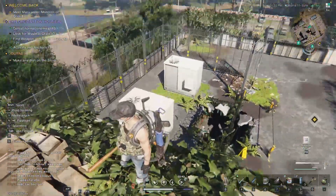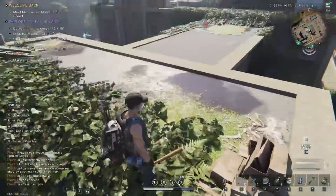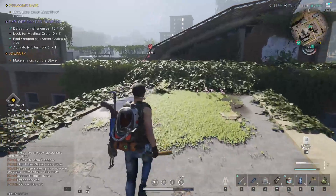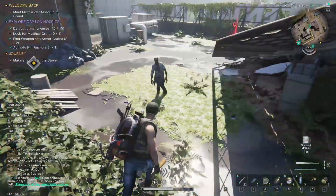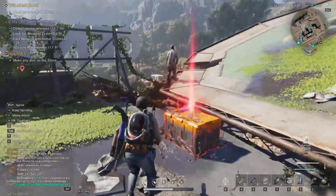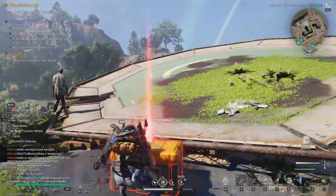I don't know if you need to sprint, but I did just in case. So basically, up onto here and onto this bit of roof, and then we can just run over the roof. There's probably an easier way to get up here. And there is the mystic crate for you.